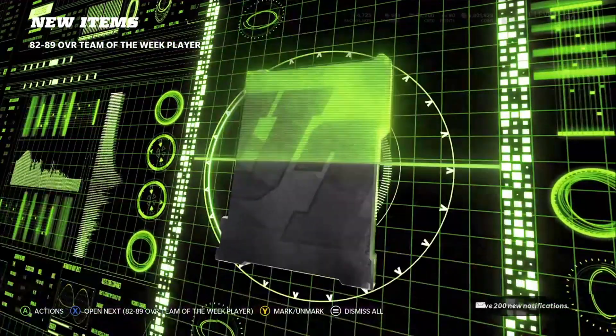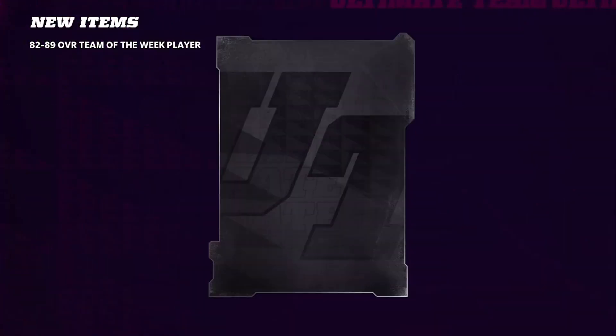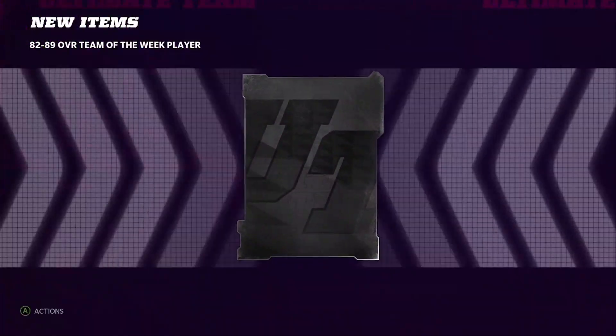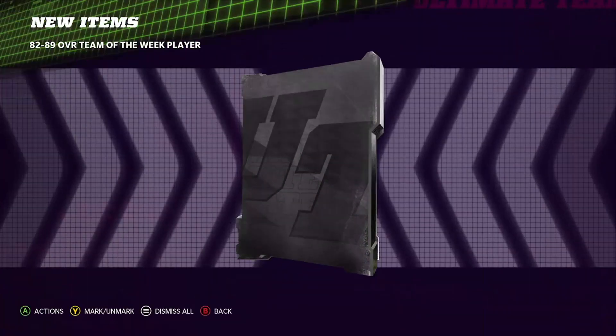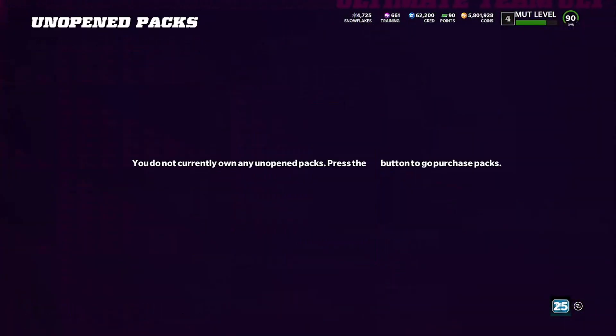Fifth pack in — can we get an 89? We get an 86 Quandre Diggs — big dub, another big dub, let's go! Sixth pack: we get an 82 AJ Brown. Can we clutch an 89 out of this? All we want is an 89. Seventh pack: we get an 82 Gilmore. And the last card right here — let's see if we can get anything popping — we get an 82 AJ Brown. So it kind of died out for us at the end.